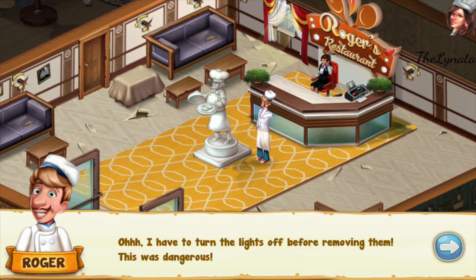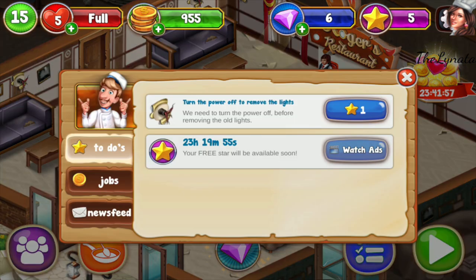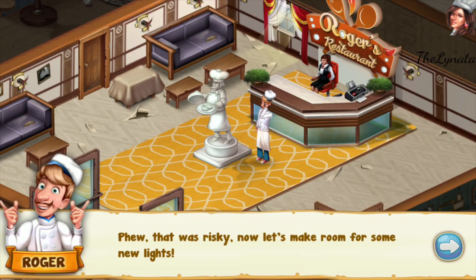Oh, I have to turn the lights off before removing them — this was dangerous! One star down. Turn the power off to remove the lights — phew, that was risky. Now let's make room for some new lights.